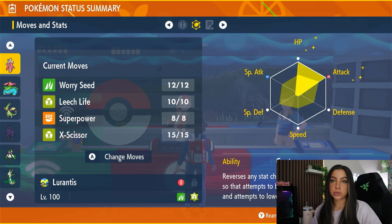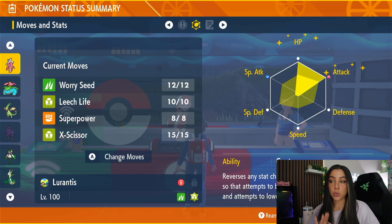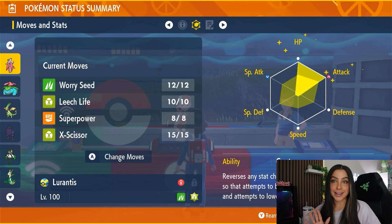Our EV spread for this raid is going to be full HP and full Attack with an Adamant Nature. Our moveset is going to be Worry Seed, Leech Life, Superpower, and X-Scissor.